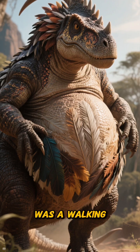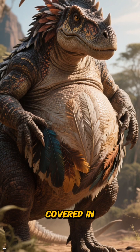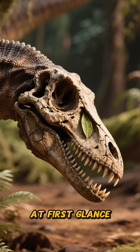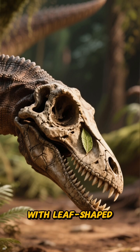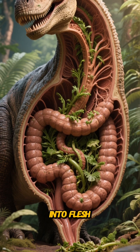This dinosaur was a walking paradox — a big potbelly, a long neck, covered in feathers, and arms that ended in meter-long scythe-like claws. At first glance, you might think super-predator, but its skull tells a different story. It had a small head filled with leaf-shaped teeth, designed for chomping on plants, not tearing into flesh.